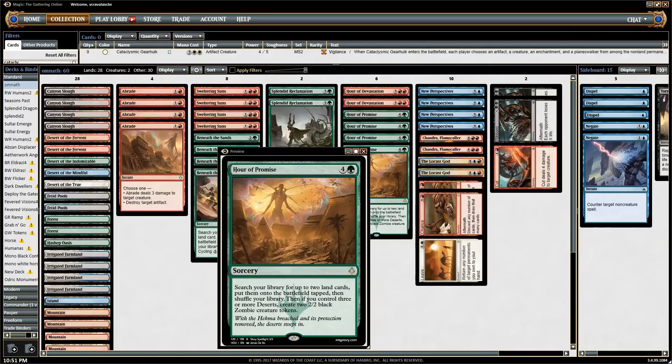This is going to be an Hour of Promise trying to ramp into New Perspectives. They actually hit perfect. Hour of Promise into New Perspectives into Locust God happens, and you just win the game. You can do that as quickly as turn five, as Beneath the Sands can ramp up an Hour of Promise, which just puts you ahead by a turn.